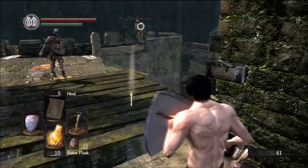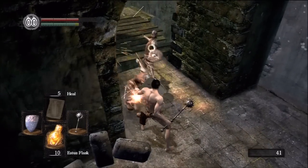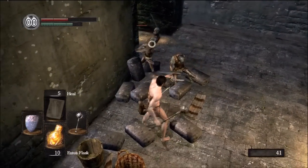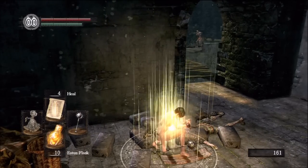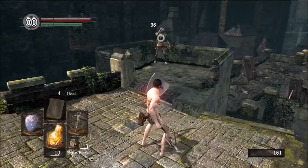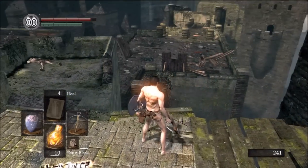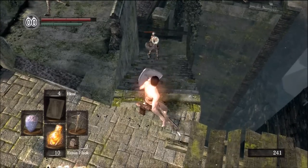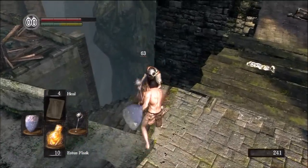The bow does pretty decent damage. The crossbow has good range — you can lock on from all the way up here — and it only takes two bolts to kill these guys. I missed quite a few shots though, so we'll play with it later. Remember to use the analog stick to switch between targets if you're having a difficult time.